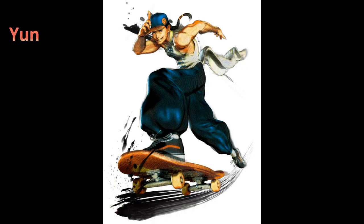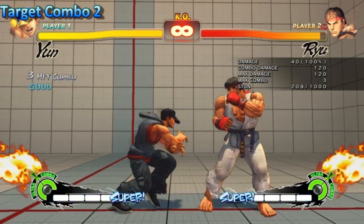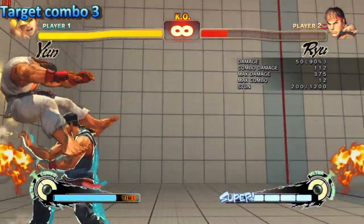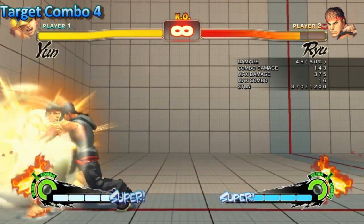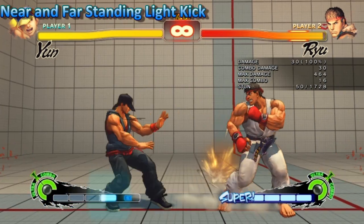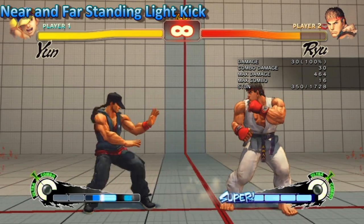Yun players, I am so sorry — nothing but nerfs for you. Starting off with the stun being reduced from 1000 to 950. Target combo 2 had its damage reduced. Target combo 3 had its damage reduced, however it is now special move cancelable. Target combo 4 received a nerf to its damage as well and now has more flinch on the second hit. The near and standing light kick has an extra frame of block stun, leaving the attacker at plus 2.